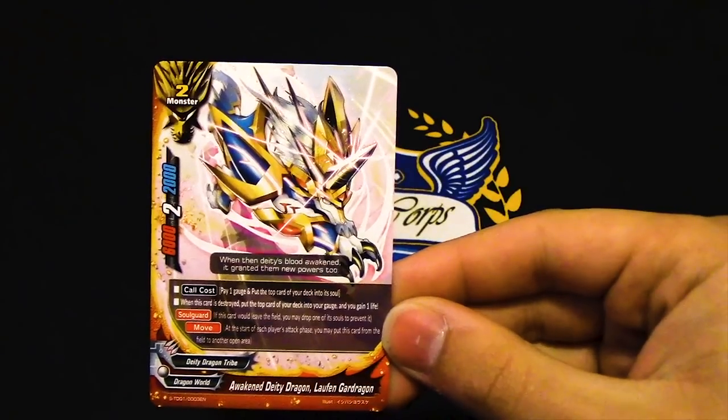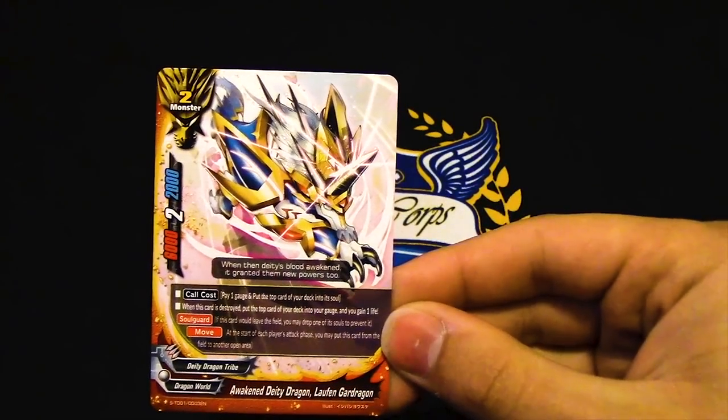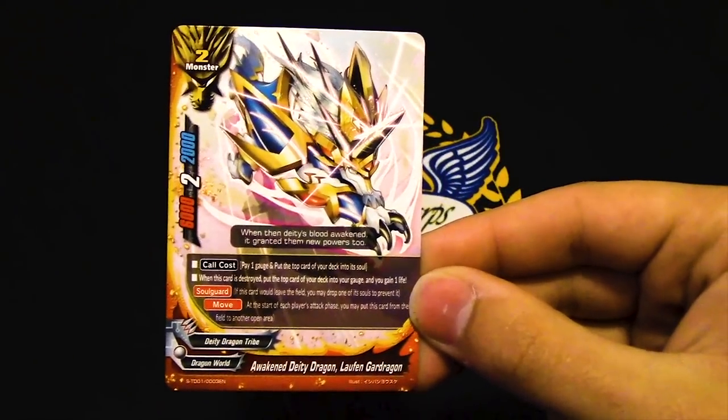One copy of Larfengardra — pay a gauge, put the top card into its soul. When it's destroyed, put the top card on your deck, gain a gauge, and gain a life. It has soul guard and move, and even includes the definitions of soul guard and move. It's pretty bad.